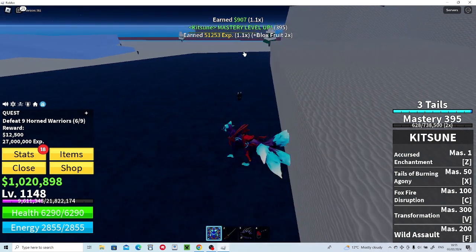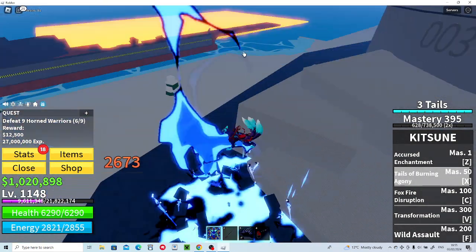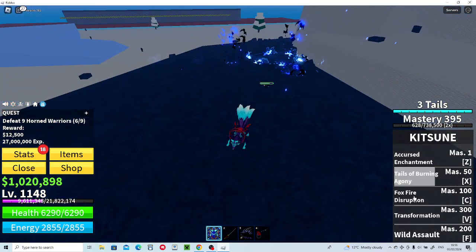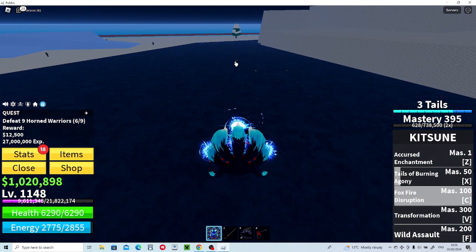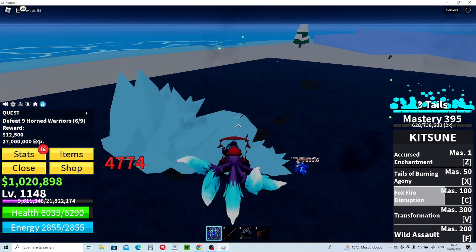Tales of Burning Agony in transformed mode works on multiple people — you aim, go into the air, and slam them down. You fly high into the air. You can combo that with Foxfire Disruption, which is essentially the same but just bigger. This fruit is so crazy.